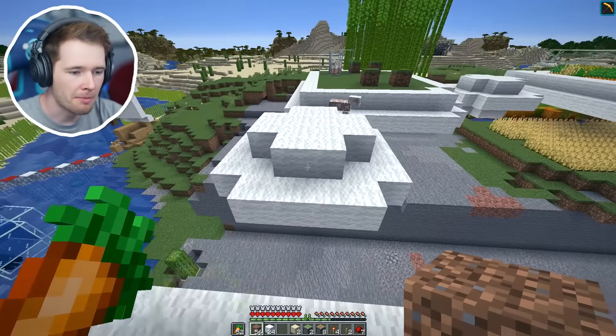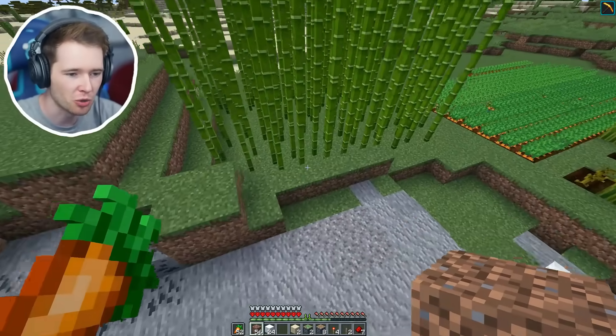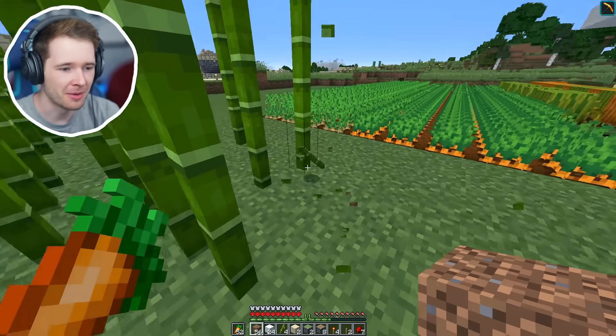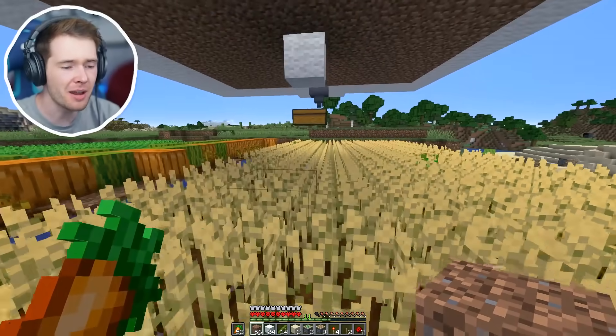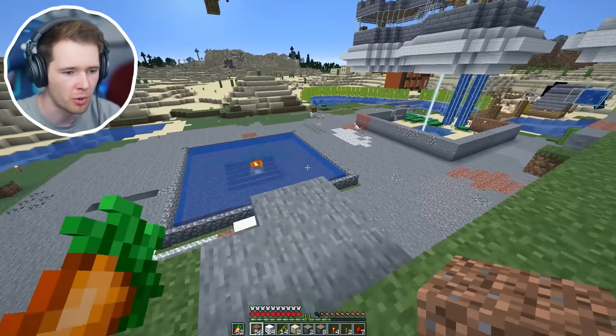Next up we need some bamboo, which is over here. How you doing, little sheep? He must be sore from the shearing. Give me this bamboozle — there we go. Let's grab as much as we can. I knew I had these farms for a reason. Is this guy making carrots yet? He's back to making carrots — good boy.